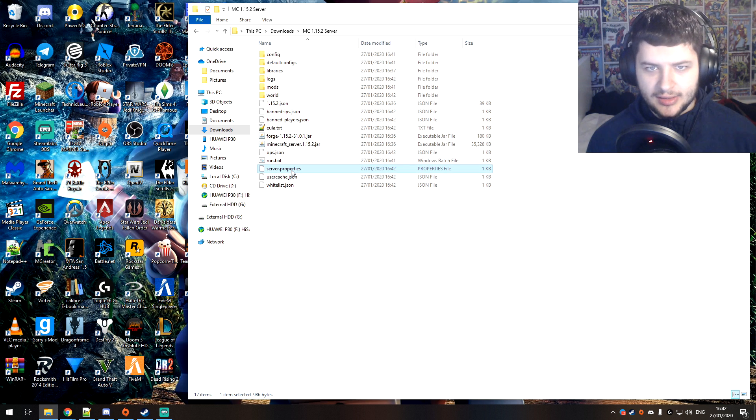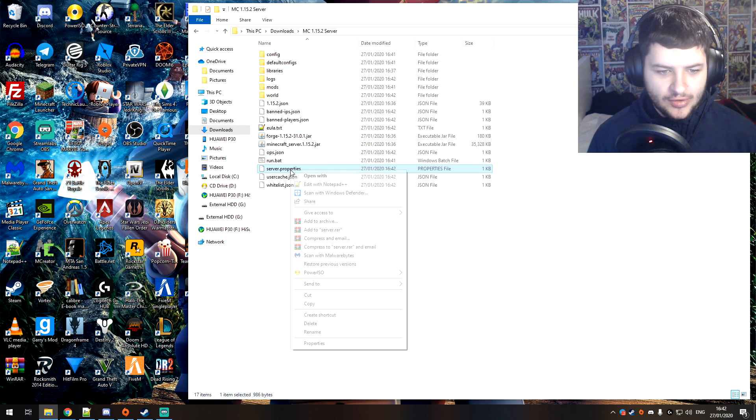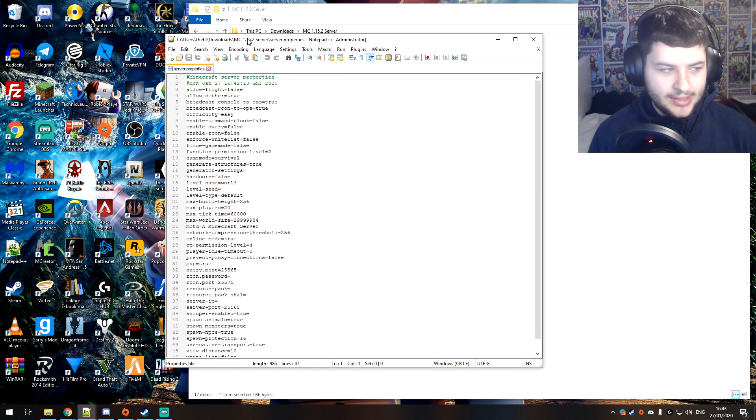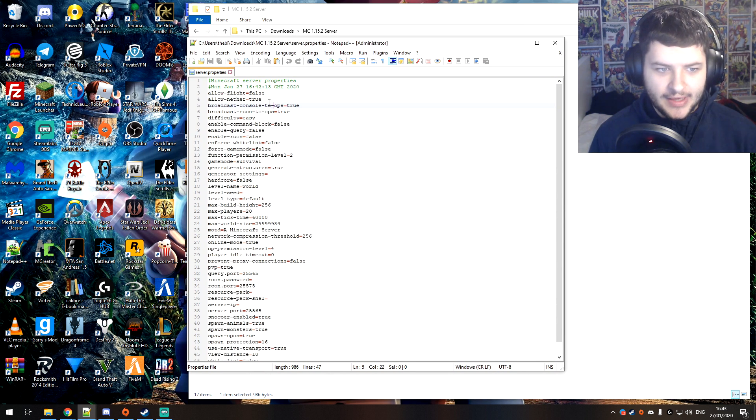Download Notepad++ — I'll put the link below — which allows us to edit any file. Right-click on server.properties and press Edit with Notepad++. Here we can modify different values. Allowing flight means you allow people not in creative mode to fly, so if you want to kick players with fly hacks, probably leave this off.